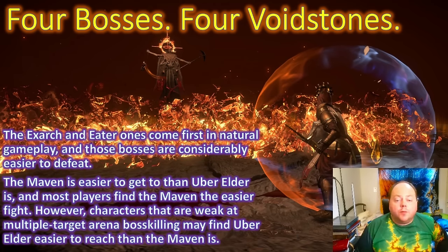The Searing Exarch and Eater of Worlds Voidstones are the ones you get first — these are the easier two Voidstone bosses to defeat and far easier to access, especially the first time. Of the third and fourth Voidstones, the Maven Encounter is easier to get to than Uber Elder in most cases, although there's the occasional build that will find it easier to get to Uber Elder. Most players find the Maven to be the easier of those two bosses to defeat, although this is certainly not universally the case. There are a few builds the Maven can counter — if you're playing Righteous Fire, for example, you'll find the Maven more difficult.